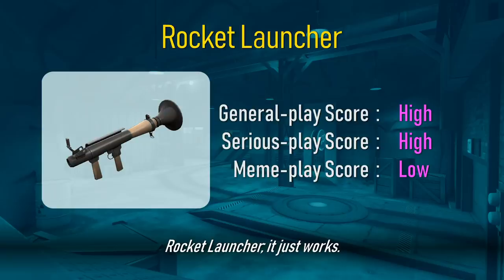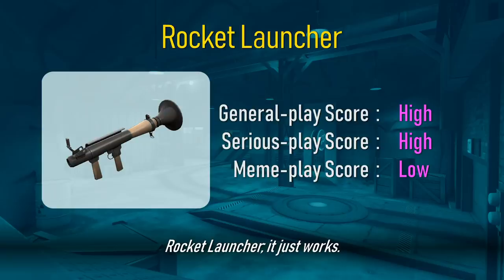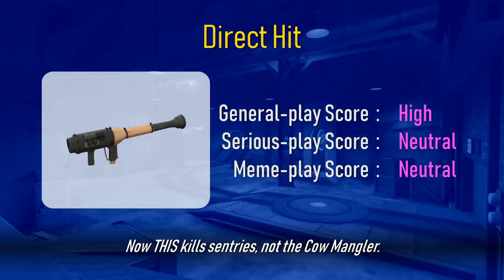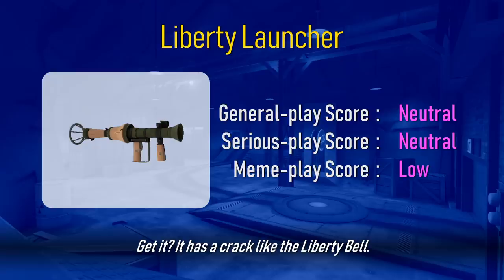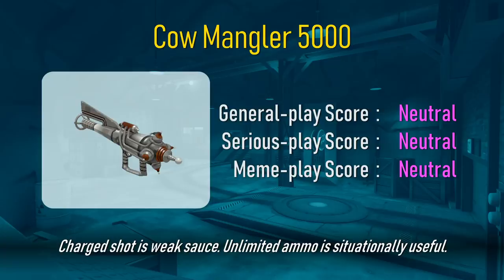Rocket launcher, it just works. Kinda phallic if you think about it too much. Now this kills sentries, not the cow mangler. The only rocket launcher that can say the n-word. Powerful in the right hands, always worse than conventional tactics. Get it? It has a crack like the liberty bell. Charged shot is weak sauce. Unlimited ammo is situationally useful. Shooting single shots outputs more damage per second.